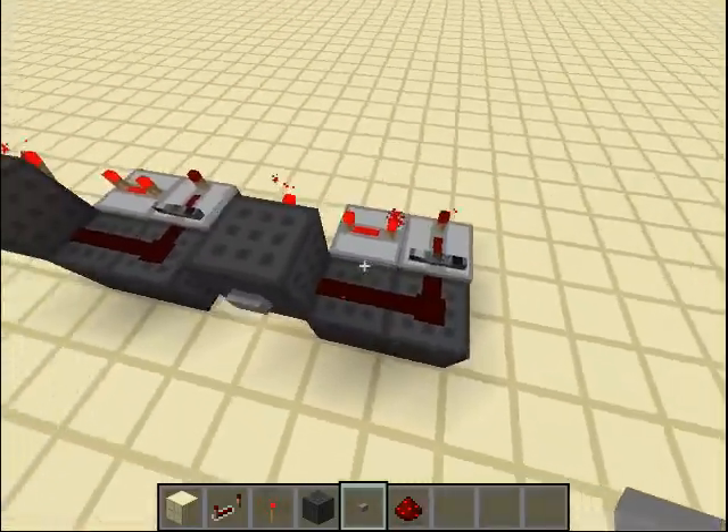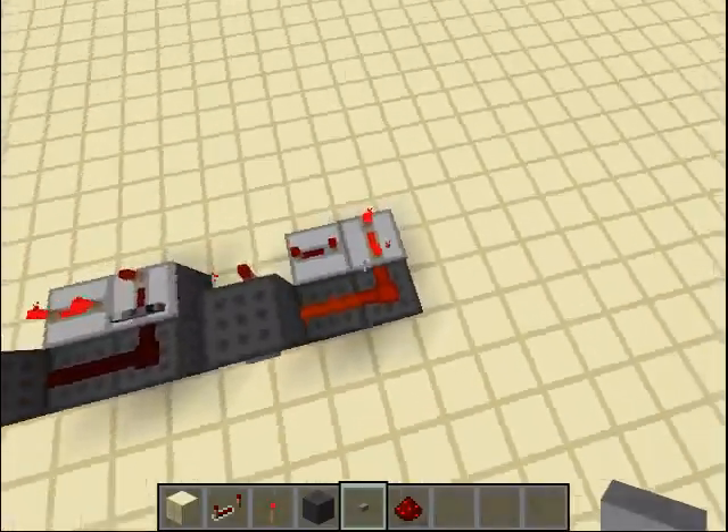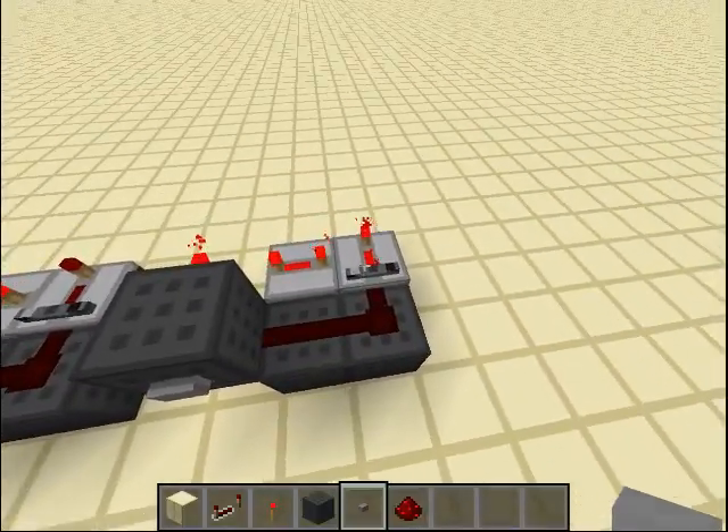I believe this is the most compact version of the silent T flip-flop. I think maybe you can do it more compact with the new repeater locks, but I don't think you can. So I just wanted to show you something cool that I already found in the new version.